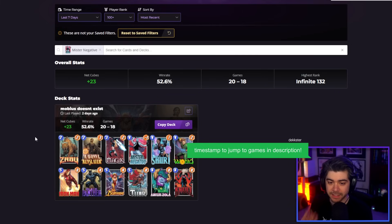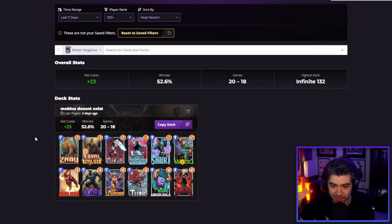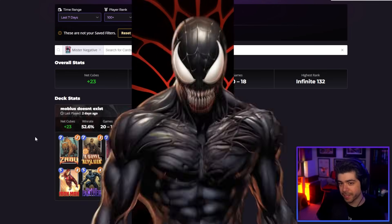Normally Mr. Negative has a terrible win rate but a high cube win rate, so this is kind of in line with that. You don't draw Negative and they snap — maybe you just leave. But this deck actually has some really good play lines.